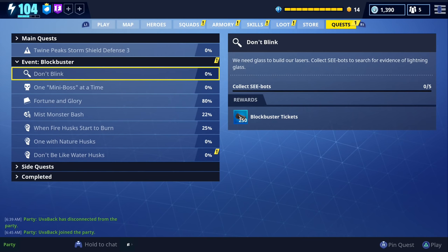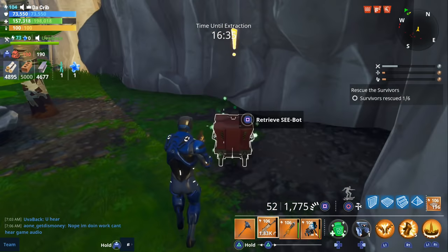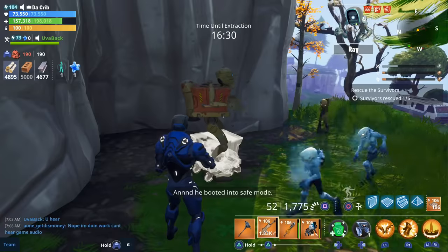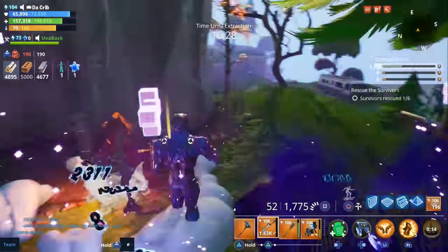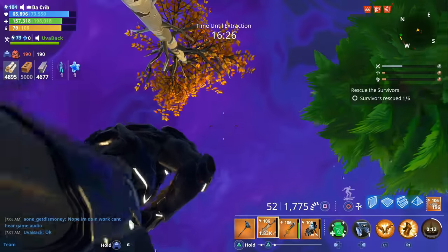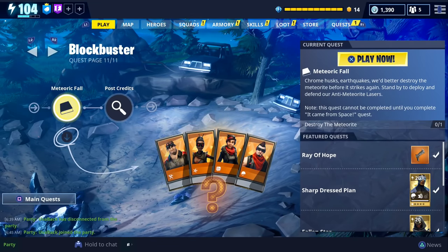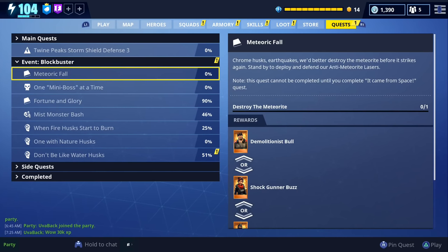I completed the don't blink quest on a rescue the survivors mission in the suburbs in just one mission. All you have to do is explore the map, find the yellow exclamation marks, walk up to them, and collect the sea bot.